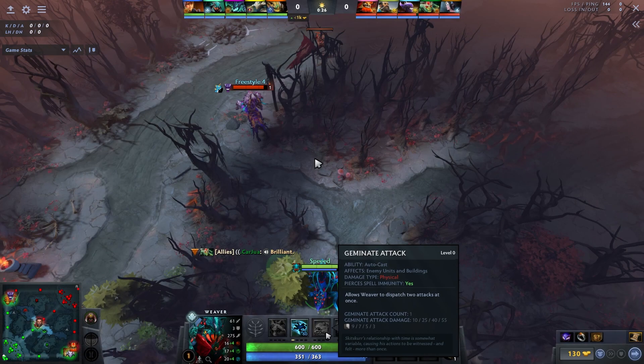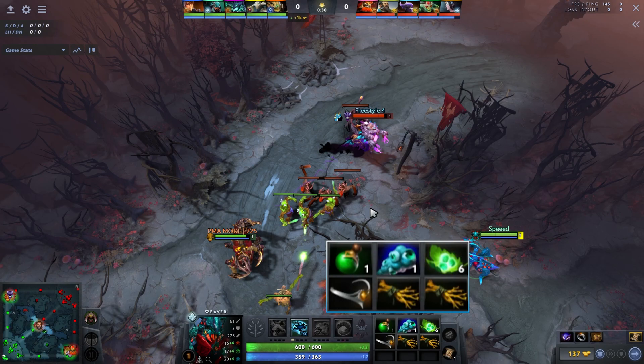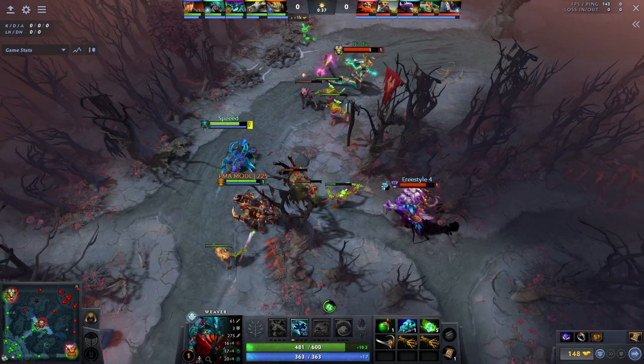I went a very heavy regen build in this lane. I was against Medusa and Bane and expected to get harassed a lot, laning with Sand King. This hero is quite worthless at level one, so I don't want to play to own the enemy — I just want to do okay. You'll see I'm instantly eating tangos and avoiding trades with Bane when he's playing the wave.